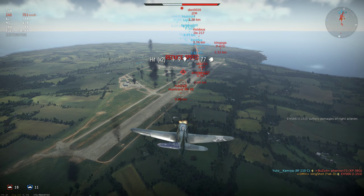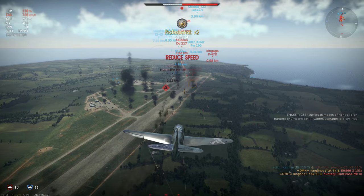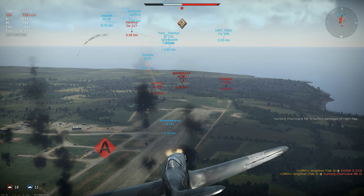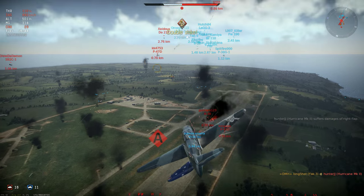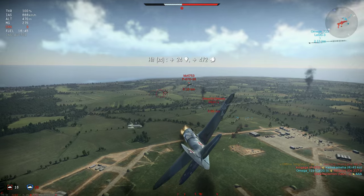To shoot down targets with the Yak-3, you need to attack them from behind with a slight deflection angle — enough to expose the enemy plane and allow you to land a long accurate burst. And that's why I use stealth, as that extra time on target is critical. If you use anything with tracer, you'll alert the other player, they'll start to dodge, and you'll end up with fewer kills.